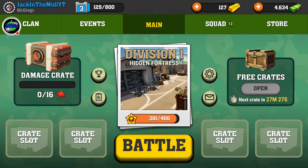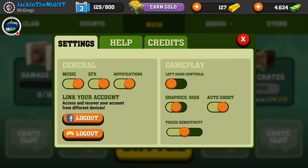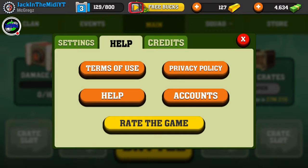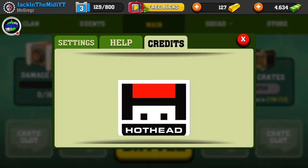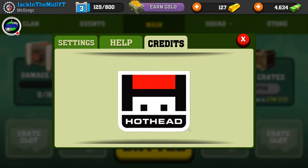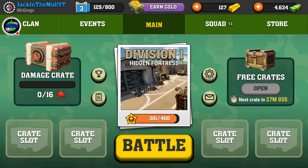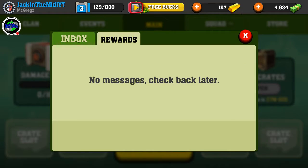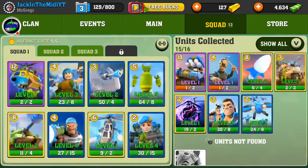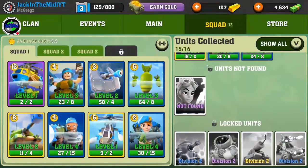We're going to look at the settings menu, see what that has to offer. That's where you log into Facebook, Google Play, or iOS. This game is brand new — it's brought to us by Hothead, which is the same company responsible for a game called Killshot, which I used to play. It's actually not working anymore. They have a new one, Killshot Bravo, so maybe they scrapped Killshot. I haven't tried Killshot Bravo as yet, but maybe we'll try it out for a future Mobile Monday.